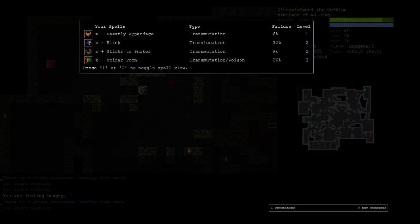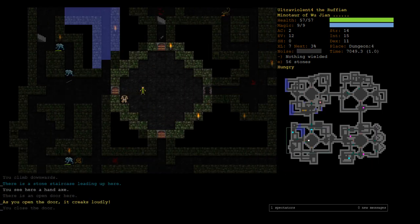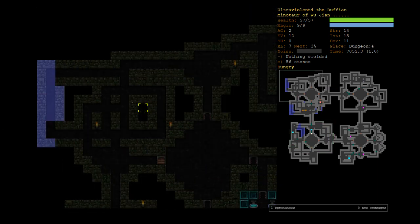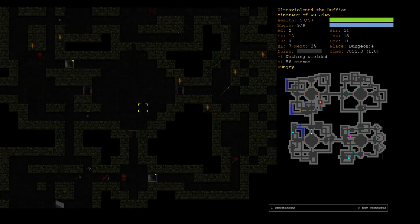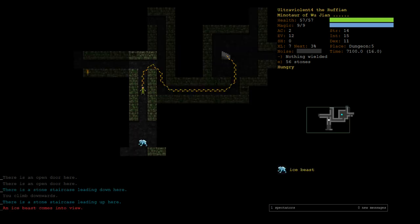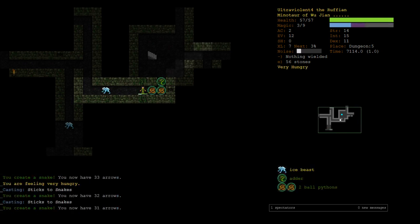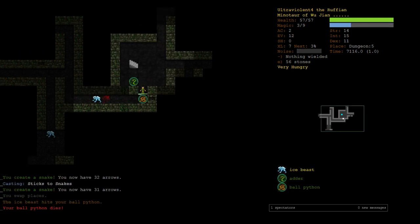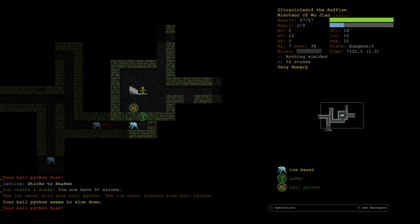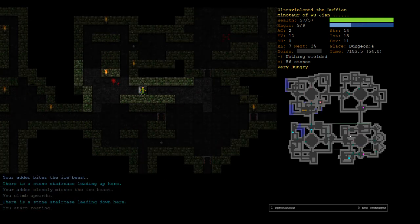Maybe with a buckler we could fight him. Spider form isn't amazing either because the ice beast is poison resistant. We shut the door on him. We've explored most of the level, so let's just go downstairs — we can come back up later, which I probably won't remember. Here's another ice beast. Unless we get a water moccasin, the snakes just get monstered.